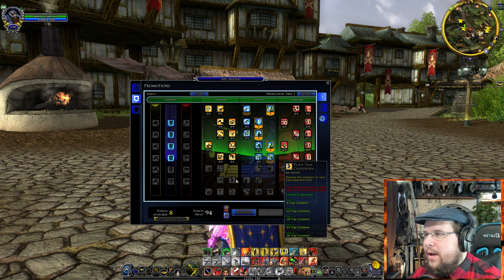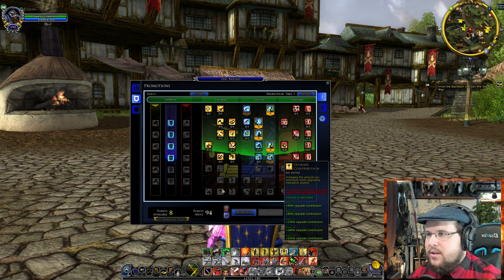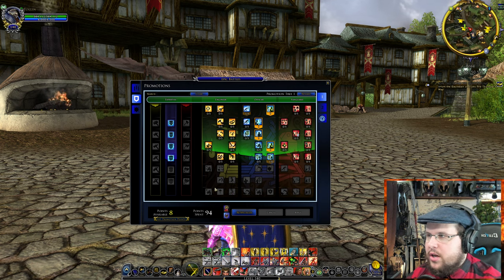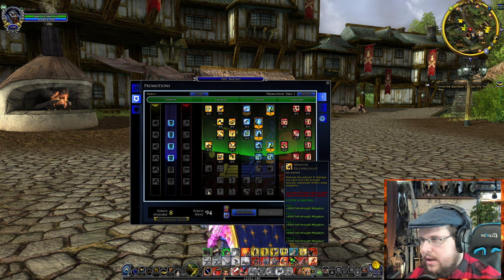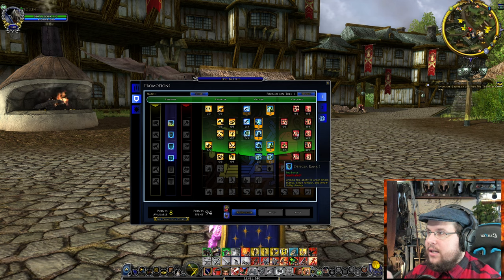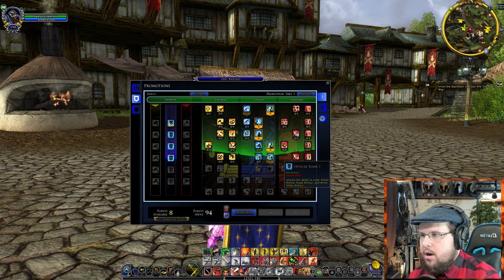Trap Cooldown lets you use traps more often. Upgrade Contributes increases how much you contribute when upgrading certain objects — there are mechanics in some battles where you can upgrade things. Trap Potency increases how strong your traps are. Fell Rot Mitigation is another defense trait against disease-type effects from monstrous creatures.